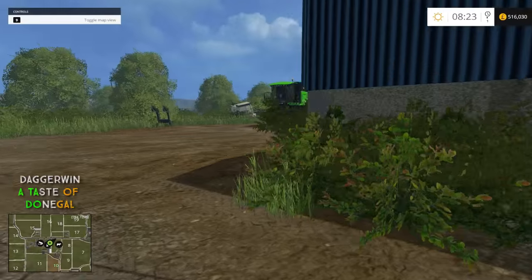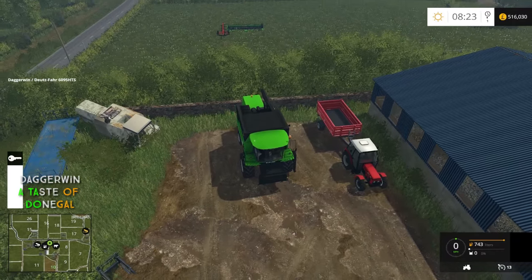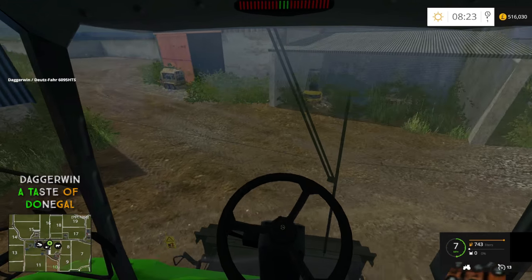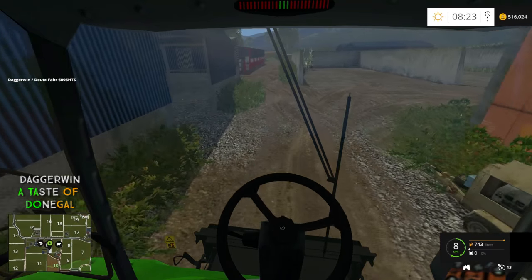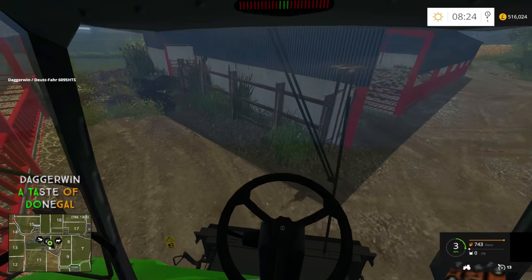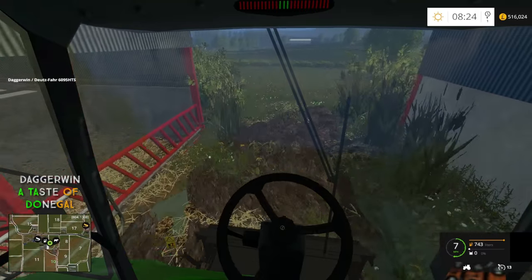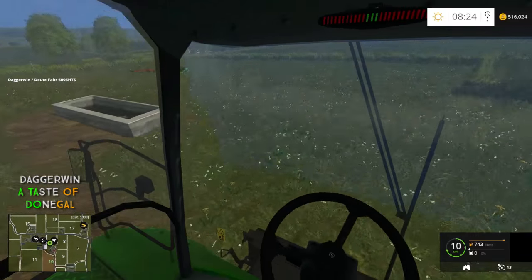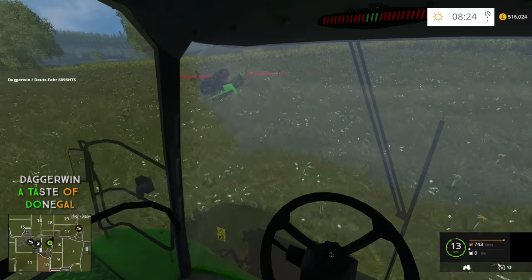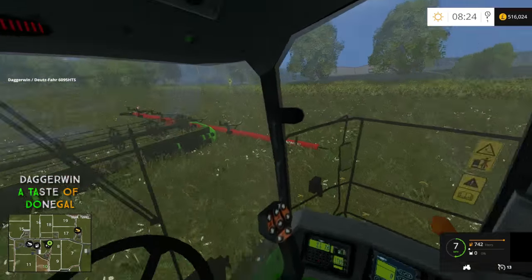Next I need to take the Deutz harvester to our respawn point field. You can see our header is in there along with a header trailer. I had to change the header trailer because initially I downloaded the standard one from the base game, and it wasn't right — the header kept flying off. I've got the correct one now. I didn't realise at first, but this header trailer was already available in the pack; it had just been put into the miscellaneous section rather than the header trailer section.